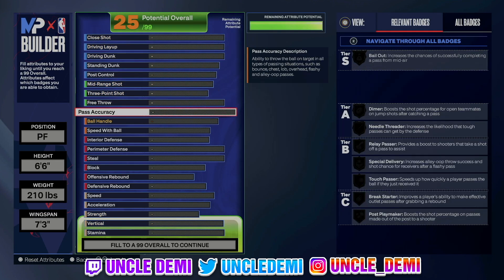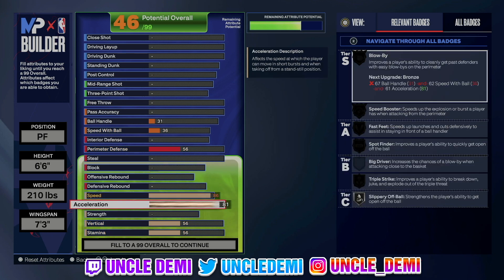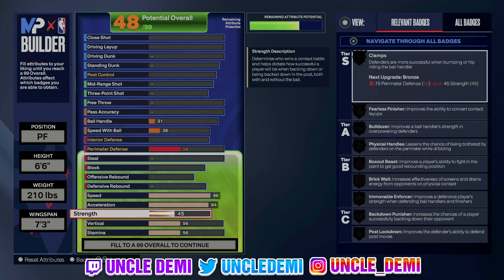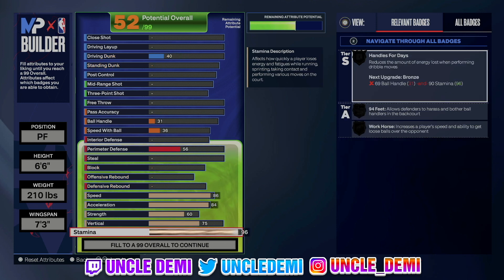We'll go down to the physicals first and foremost. We're gonna go 86 on the speed because we want Speed Booster on gold — these are gonna be gold badges. This build is actually gonna be pretty shifty. Then we're gonna go 84 on the acceleration. 84 gives you Slippery Off Ball, but it also gives you Blow Bys on gold. Then we're gonna go 60 on the strength, just to get Fearless Finisher on silver. Then 75 on the vert, and 96 on the stamina, which gives us Handles for Days on gold.